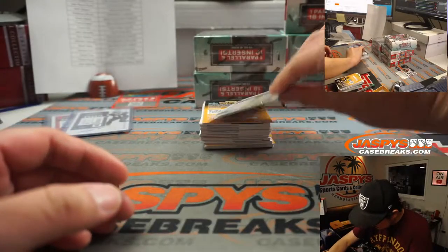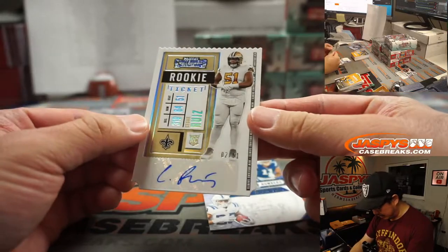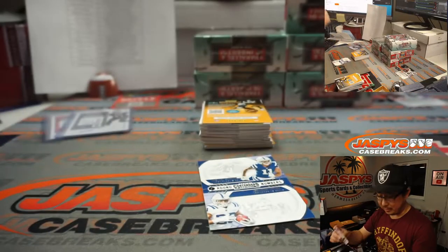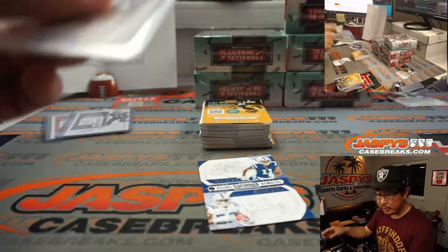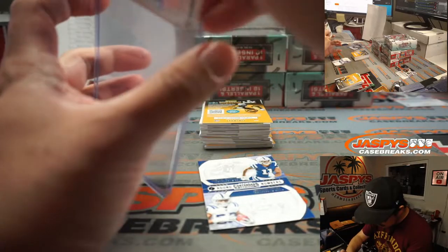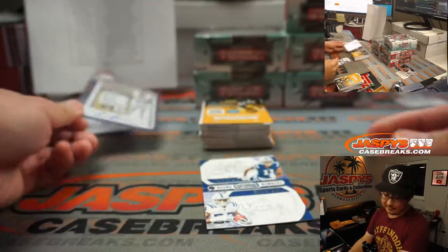And then we've got Cesar Ruiz right here — Ticket Stub Autograph, two out of 51. These Ticket Stub Autos look really sharp. That'll be for the Saints and going to Travis, Last Spot Mojo.